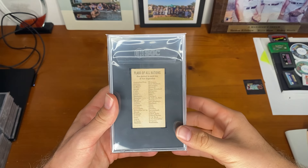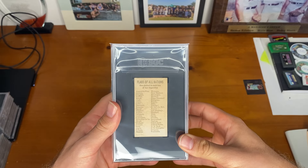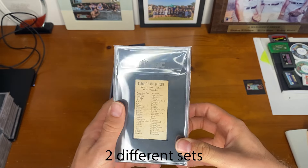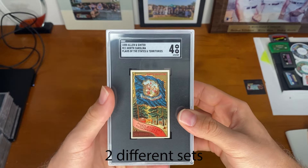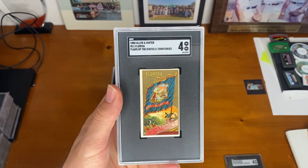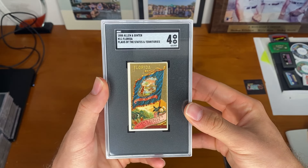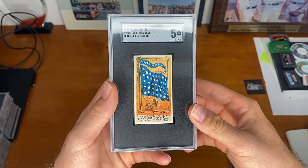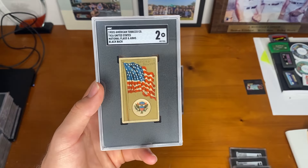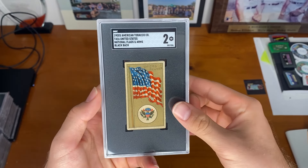To start us off, we have flags and birds, most of which are coming from the Allen & Ginter set. First one: North Carolina, SGC 4. Florida — the home state of me and Ryan — SGC 4. United States Jack, Flag of All Nations, and a 5. The U.S. card from American Tobacco, and a 2.